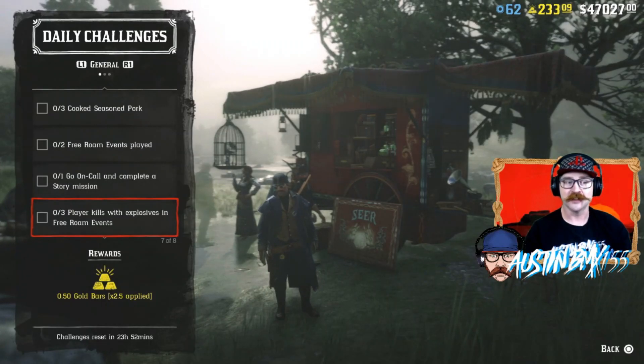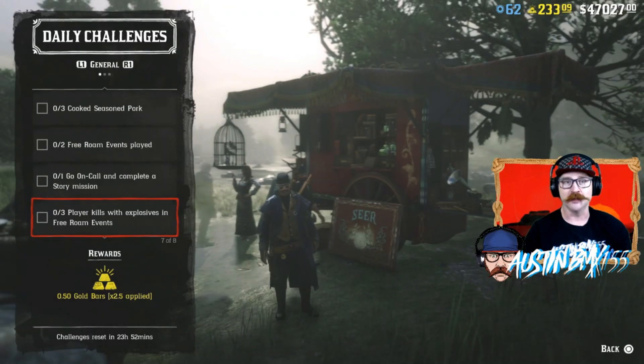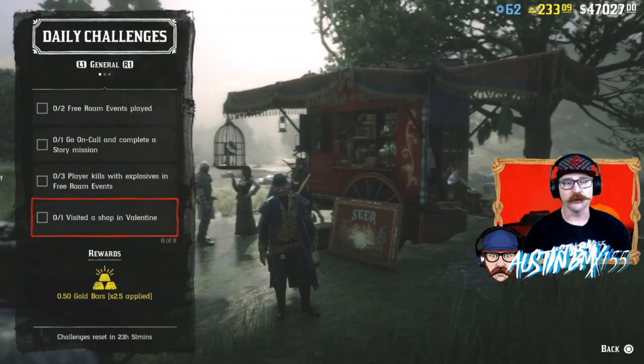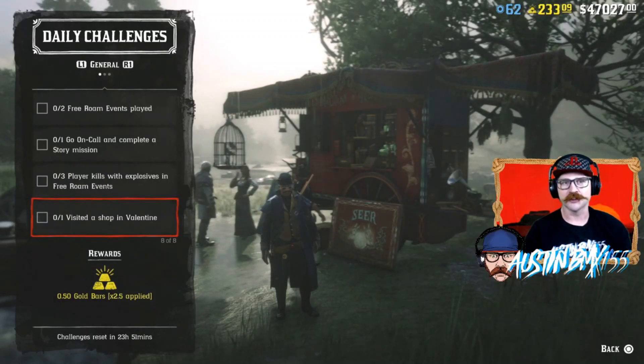Three Player Kills with Explosives in Free Roam Events — so any Free Roam Event you play over the next 24 hours is going to be an explosive nightmare. And last, Visit a Shop in Valentine — super easy, just walk into any shop. You can ride next to the stable or the butcher and that usually works.